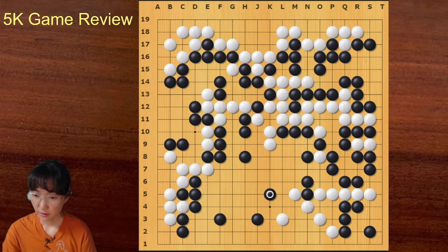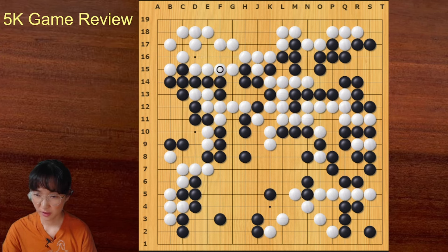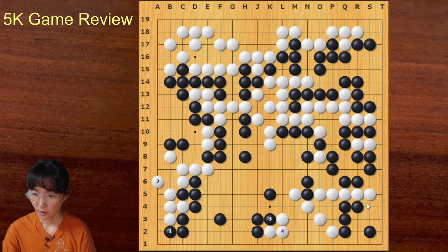White cut here and took these five stones — it was big. Still the game was okay, but black could have gone here — this is sente. Black could have played like this; the gap is like one or two points. But black's move was a bit small and passive.